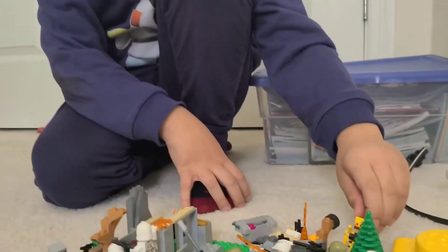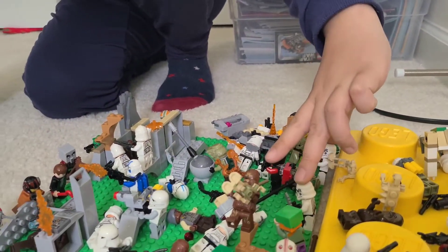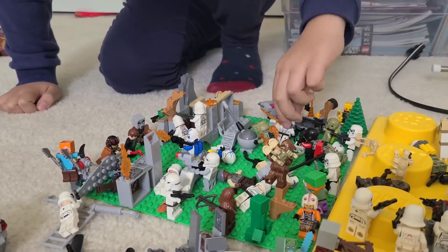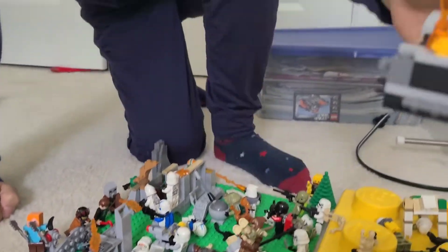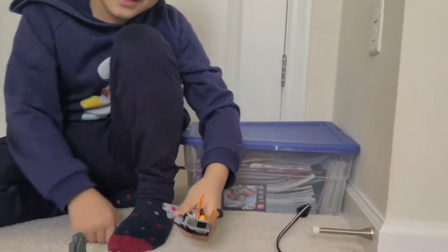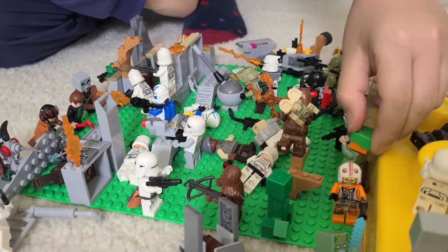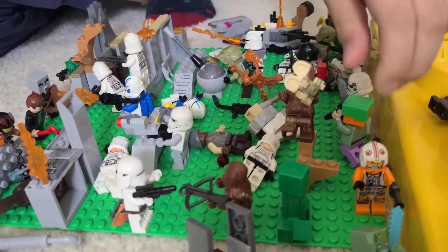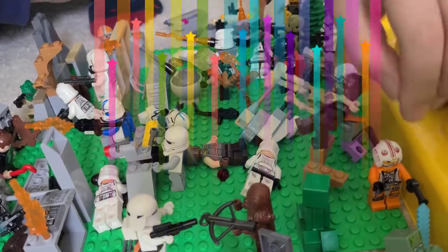Over here I also have a blaze standing behind a tree, and a few stormtroopers, and a commando blasting a firing gun. Over here I have this hovercraft — I don't know what you call it, but hovercraft makes sense. And I have Alex charging into the battle, and a Wookiee trying to attack this droid that's already been attacked.